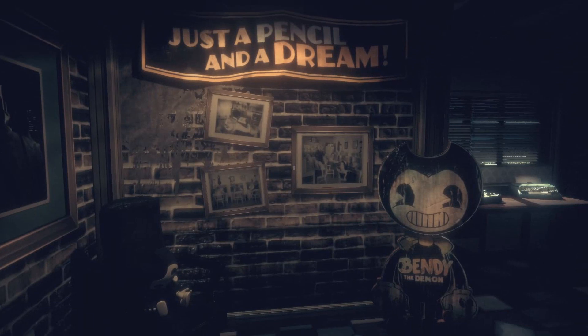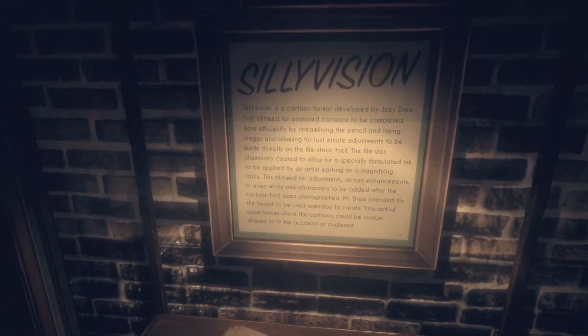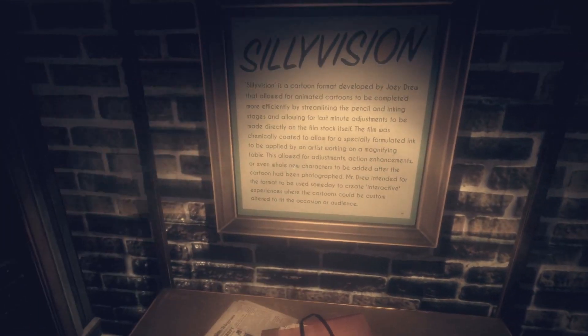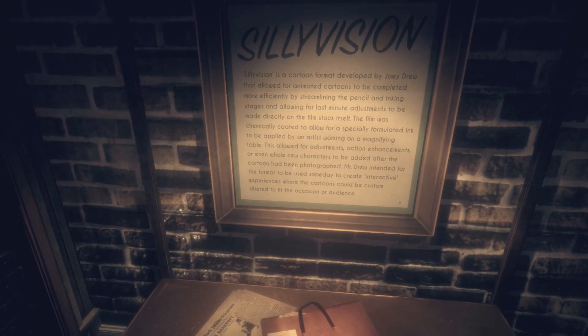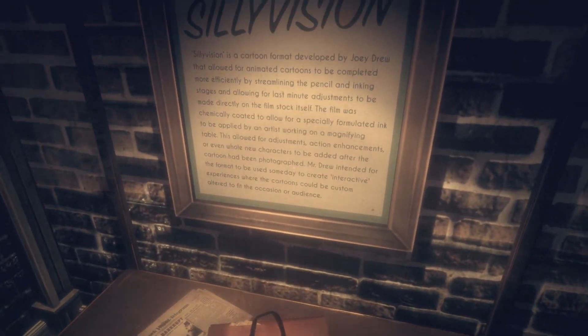Lastly at this part, there's another thing you might have missed — this framed writing that states 'Silly Vision.' It reads: Silly Vision is a cartoon format developed by Joey Drew that allowed animated cartoons to be completed more efficiently by streamlining the pencil and inking stages and allowing last-minute adjustments directly on the film stock. The film was chemically coated to allow a specially formulated ink to be applied by an artist working on a magnifying table, allowing for adjustments, action enhancements, or even whole new characters to be added after the cartoon had been photographed. Pretty interesting — it explains a bit of what we're seeing in Bendy's world.